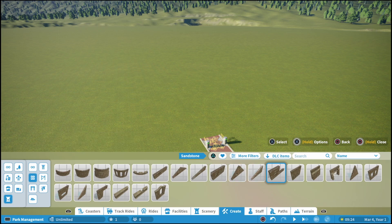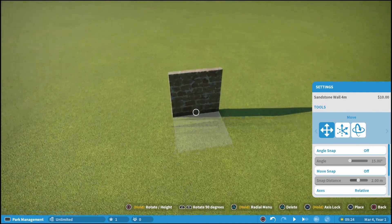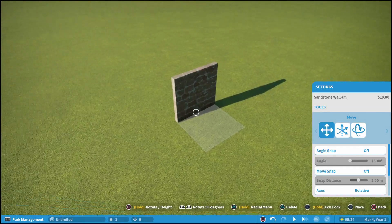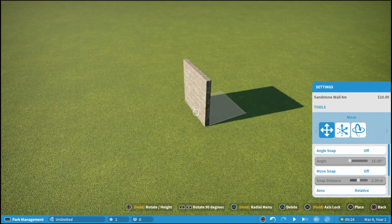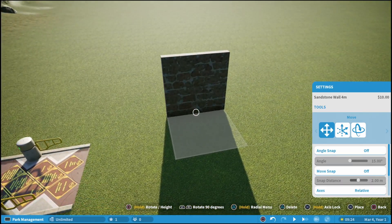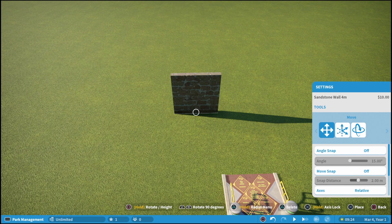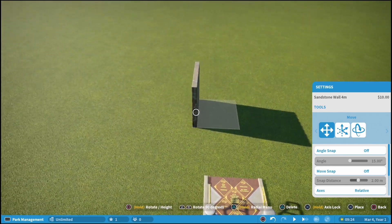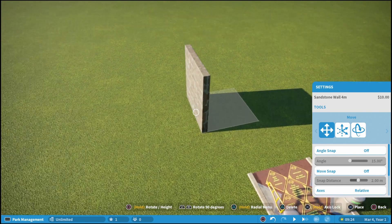We're going to grab just the four-meter wall piece. You can see there's our building and the highlight shows where the grid is going to be. At this point it doesn't really matter because the grid doesn't technically exist yet — it's basically just a reference to show you where the grid will be once you place the item. I'm using L1 and R1, and they did a pretty good job letting you know what buttons do what right on screen.